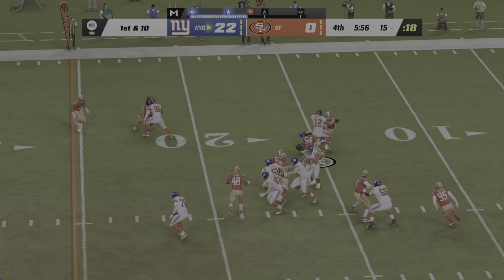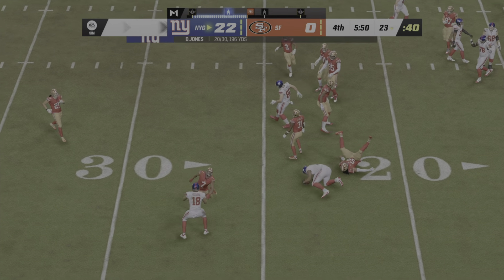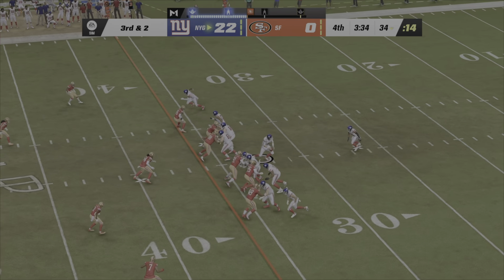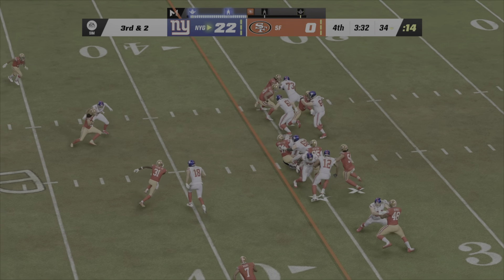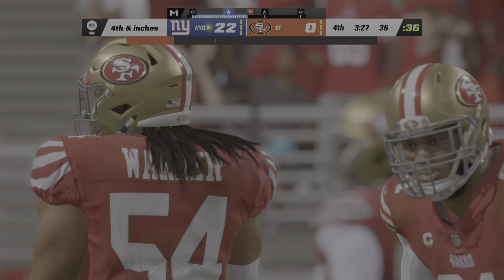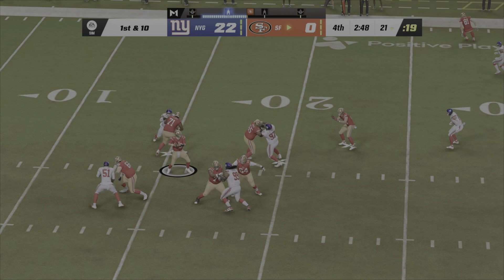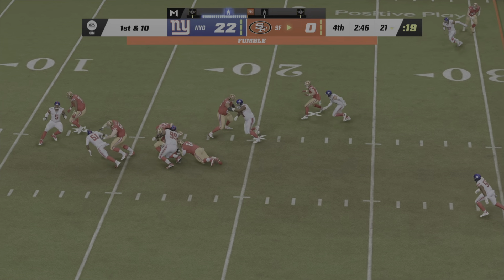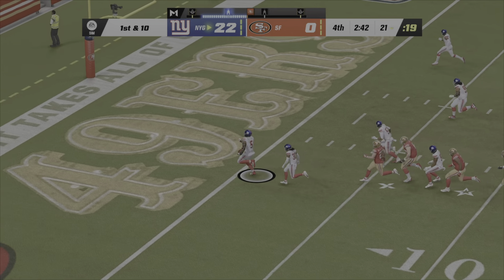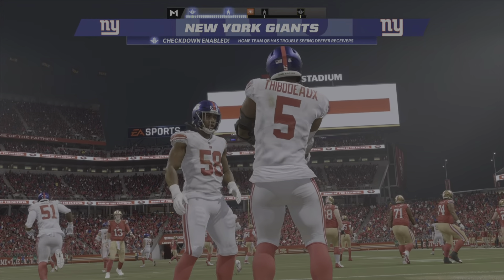They begin with a run by Barkley. Looking to throw, Jones — that's complete to his tight end. On second down, here's Barkley. They'll go to Barkley again — he is very close to a first down, but from where they're spotting the football he's going to be a foot or so short. Fumble — it's out, it's loose. And the Giants have it, it's picked up. And this is taken into the end zone — a fumble recovery and a Giants touchdown.